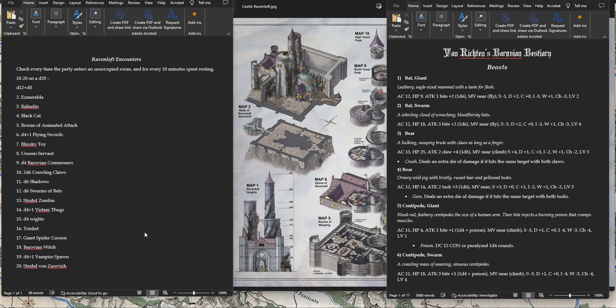On the random encounter table: Esmeralda on a 2, Rahadin on a 3, Black Cat, Broom of Animated Attack, d4+1 Flying Swords, a Blinsky toy, Unseen Servant, d4 Barovian commoners, 2d6 Crawling Claws, d6 Shadows, d6 Swarms of Bats, a Strahd Zombie crawling around, d4+1 Vistani Thugs, d4 Whites, Trinket, Giant Spider Cocoon, Barovian Witch, d4+1 Vampire Spawn, and finally Strahd von Zarevich himself.